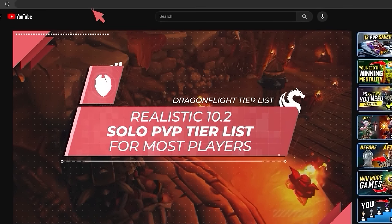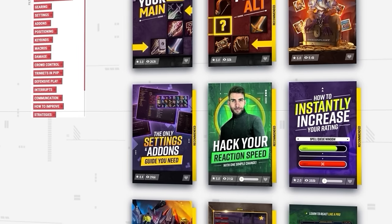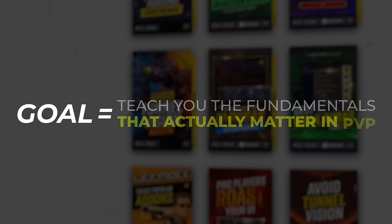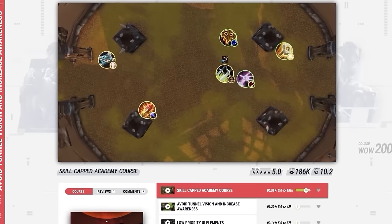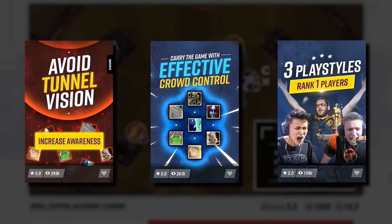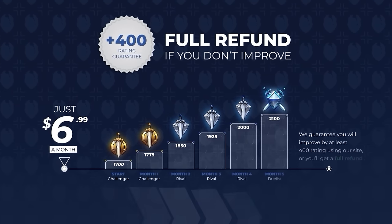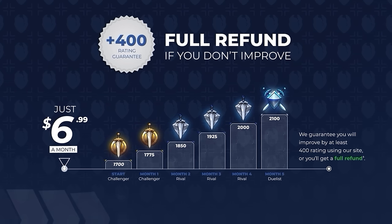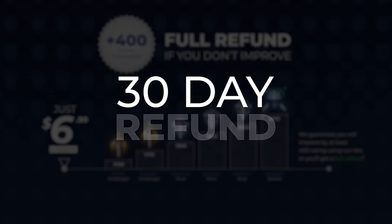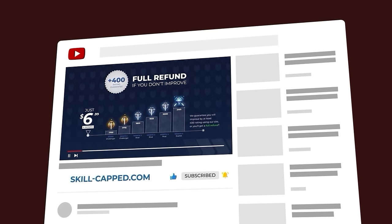But first, if you want to master PvP fast and hit your rating goals, check out our amazing academy courses where we've designed every video to teach you the fundamentals that actually matter in PvP — things like positioning, avoiding tunnel vision, how to carry with CC, or learning the unique playstyles of the world's best players. We back you up with a rating gain guarantee, and a 30-day no questions asked money back guarantee. Click the link below for an exclusive discount.